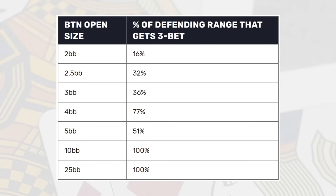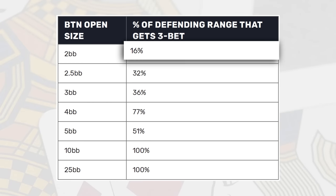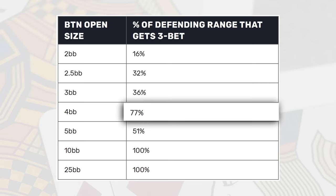As their open raise size gets larger and larger, you will be defending less often, but a higher density of your defense frequency is actually going to be made up of three-bets. Against a two big blind open raise size, 16% of our overall defense range is getting three-bet. Versus a four big blind open raise size, 77% of our overall defense range is going to be three-bets as opposed to calls. So yes, you are defending less often against that larger open raise size, but a larger percentage of your continuance is going to be three-bets — and honestly, not the way that enough players, especially live cash game players, approach these situations.